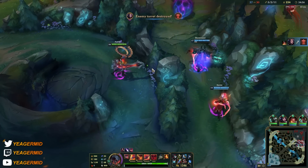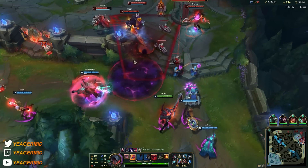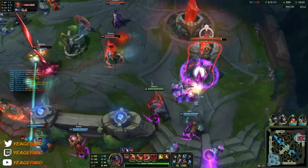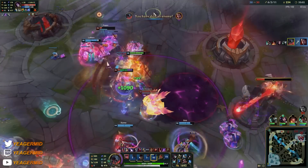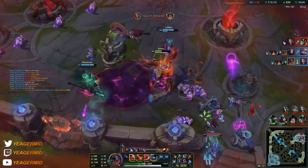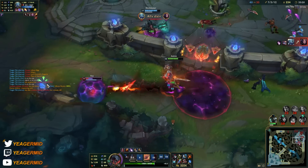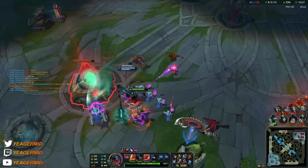This wave keeps pushing in, so somebody has to defend it. Mordekaiser once again in trouble. We can try to push the tower — I went for the Draven, the only one I was focusing down right here was the Draven. Now we should be able to end. Just try to focus down the main target, because you are pretty similar to an assassin except that you're really tanky, but with this build you have a lot of damage.